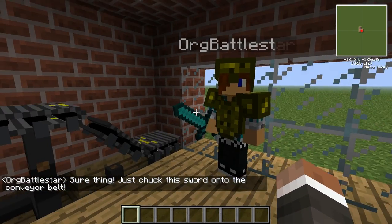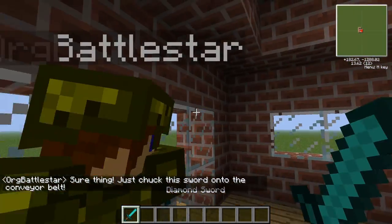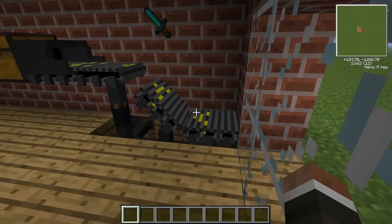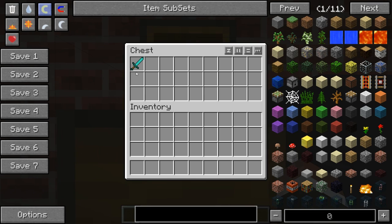Righty-o, pass the sword here then. So now if we chuck this on there, it carries it up, puts it in there, and if we open the chest — it's put the diamond sword in the chest!